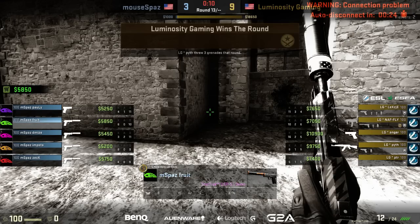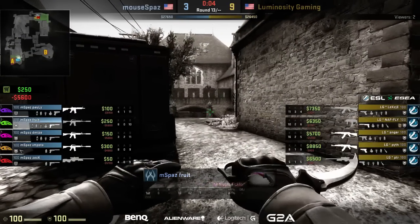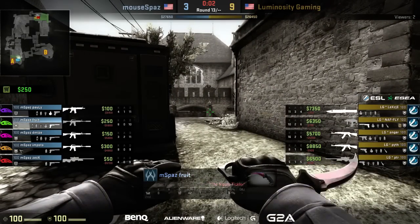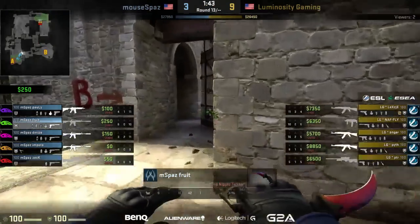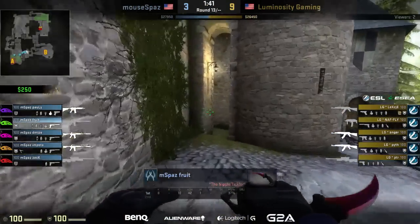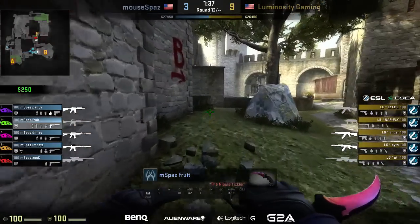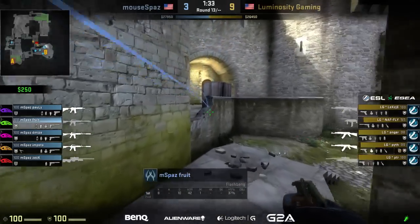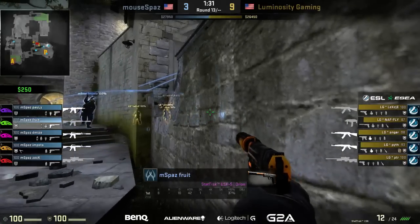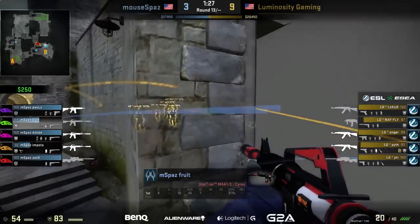Look at anger — he mentioned anger playing like a beast. He's 16 and 5 at the moment — that's insane. He's the player who really carried them through the early stretches of last season, and once again he's starting this one off very well. This match specifically, he's just an absolute monster. Nafly actually chose to pick up an SMG — he's had it for about four rounds — after mousepaz picked up a couple of rounds and LG started winning again.